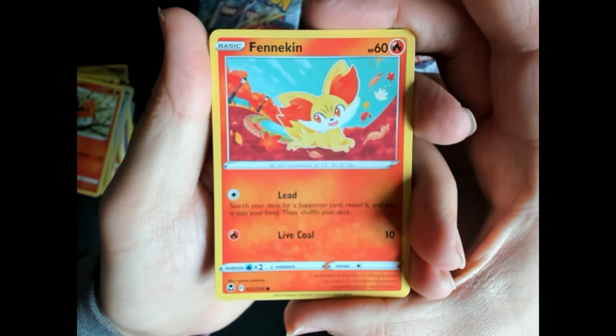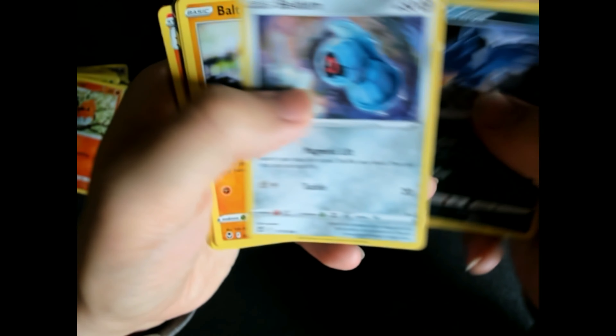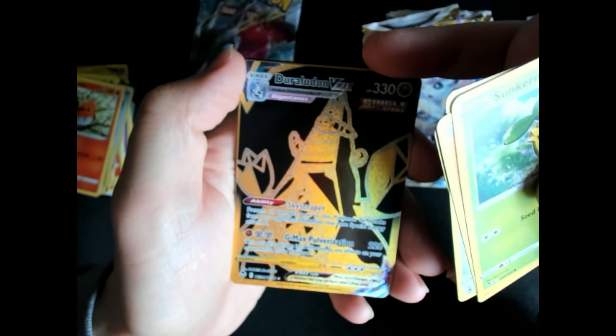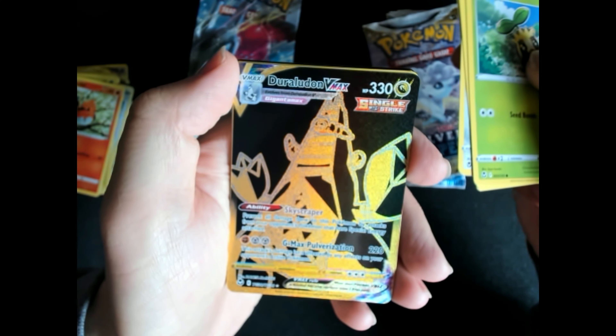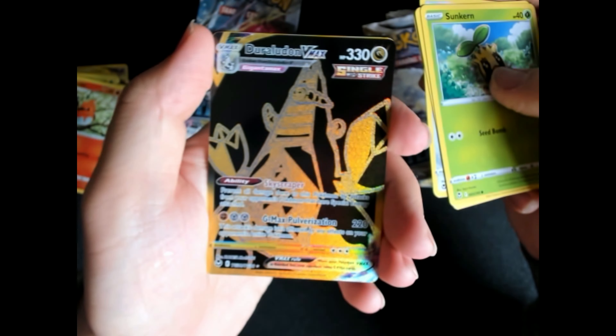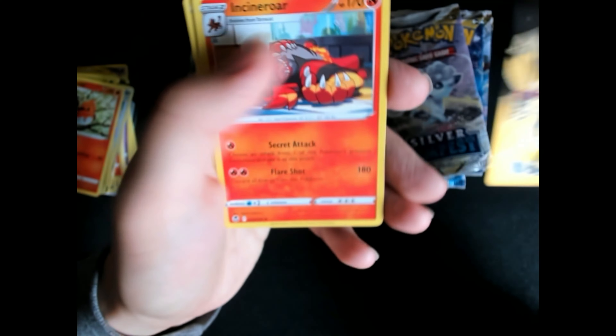These holo cards are really special. Fennekin, Lund, Altoy. The third VMAX — really cool card. I really love this type of gold card. This one is a rare generator. Cool, cooling special cards.